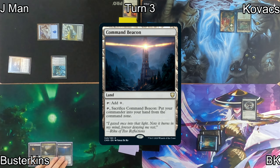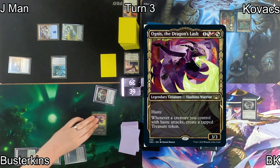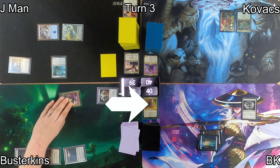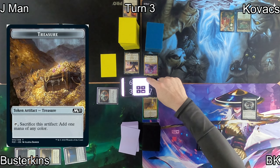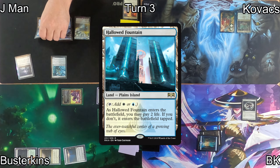On his turn 3, Busterkins plays Command Beacon, which will allow him to potentially bounce his commander, which he casts now — Agnes, the Dragon's Lash. He then moves to combat at me. This triggers Agnes, gaining him a tapped treasure and giving me 3 points of commander damage.